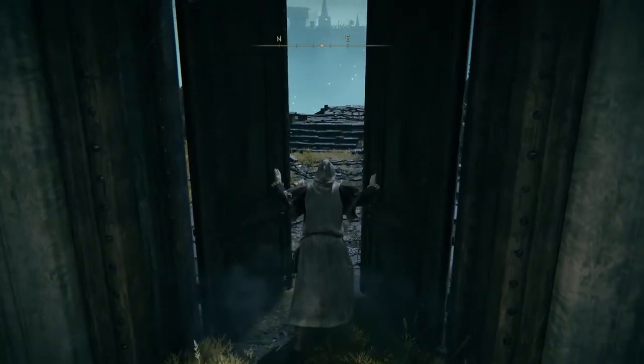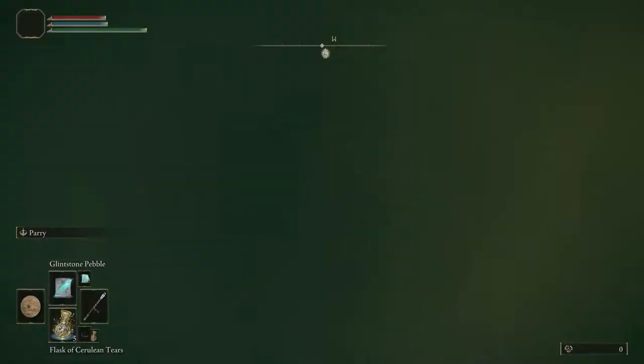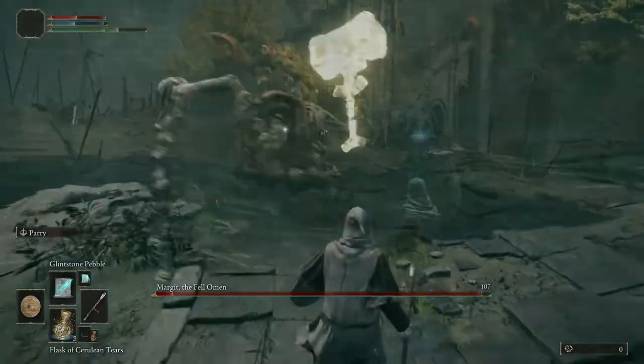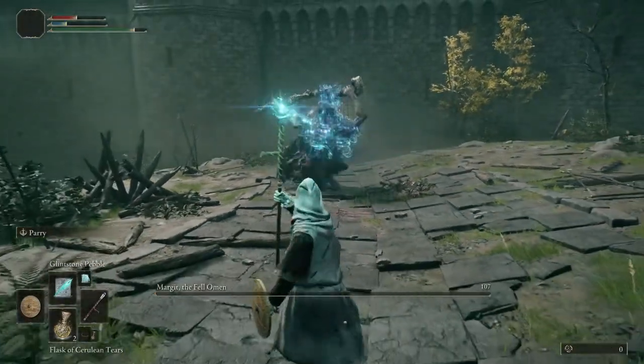Coming up first we've got Margit, and Margit's quite easy. If you're struggling with it you can summon Sorcerer Roger and he does take the aggro quite often, making it a lot easier to just avoid Margit and deal with him using Glintstone Pebble. A lot of his attacks are very easy to dodge and you just have to keep your distance and whittle him down with Glintstone Pebble.